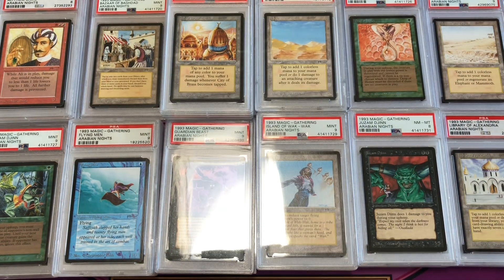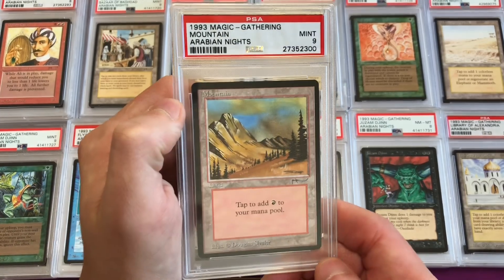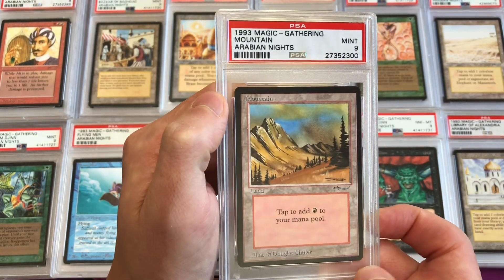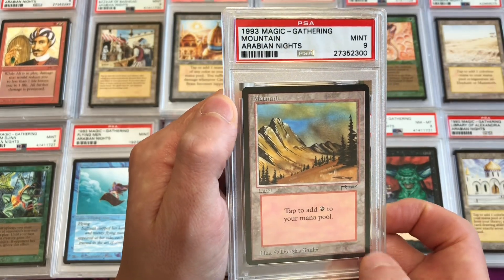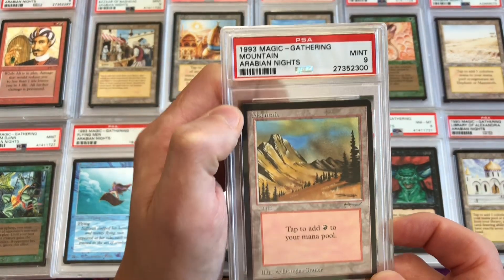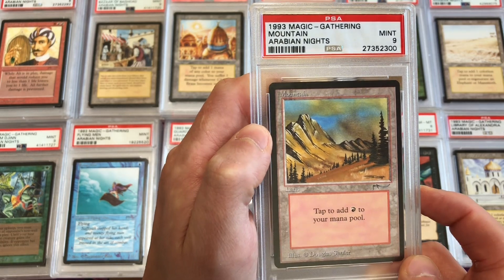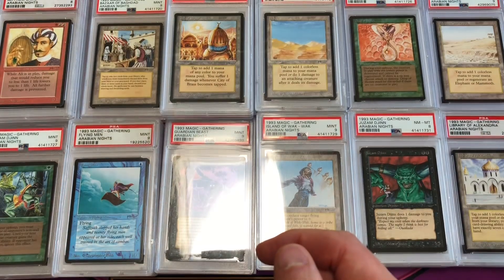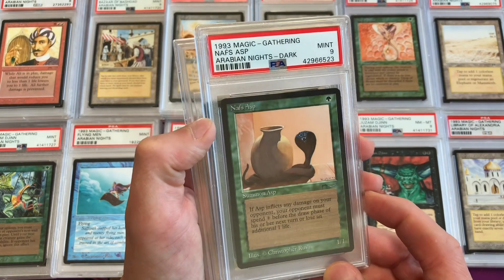Mountain also appeared in the Beta edition — this was the third art variant by Doug Schuler that didn't appear in Alpha or Beta but first appeared in the Arabian Nights set. This is a mint 9 and it's the only basic land besides Desert that was printed in Arabian Nights. Nafs Asp is the next light/dark variant common card — PSA does distinguish light and dark on the label. This is a mint 9 dark version.